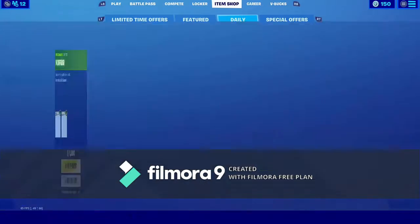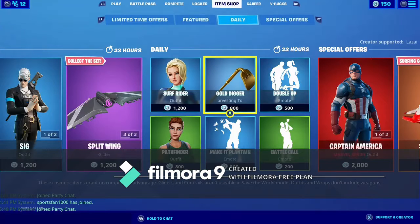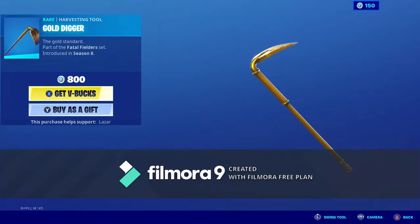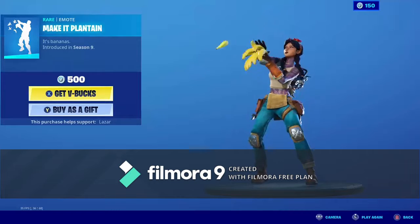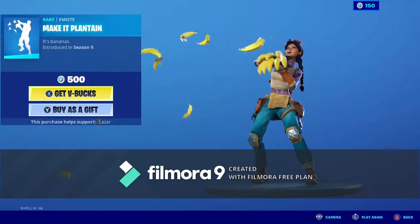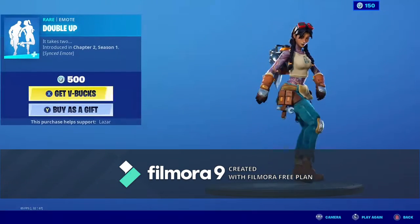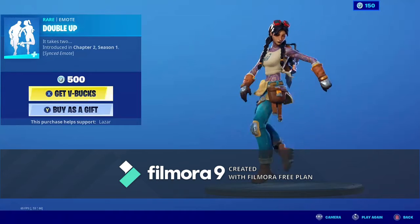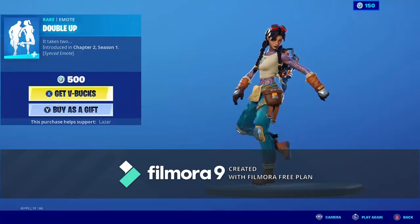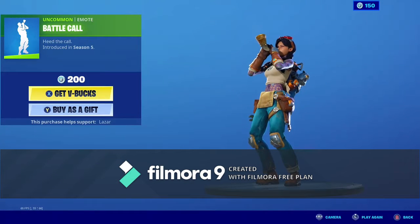We got the Pathfinder skin. We have the Surf Rider skin back with the backplane Short Wave. We got the Gold Digger pickaxe. We got the Make It Plantain emote back again — it was just out. We got the Double Up emote back. This is a synced emote so you can do it with someone else. And we have the Battle Call emote.